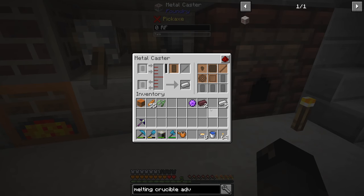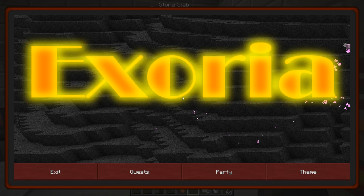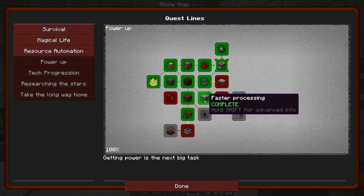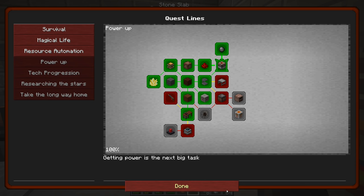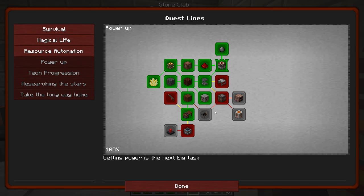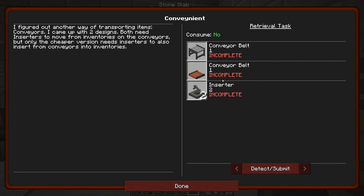We're still running off charcoal for now, but eventually we'll be able to run this off RF which will be much better. Anyway the quest is now complete - no rewards but it will help us get resources much faster in the future, which is definitely good.